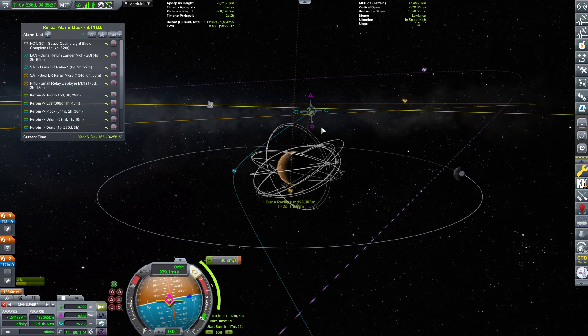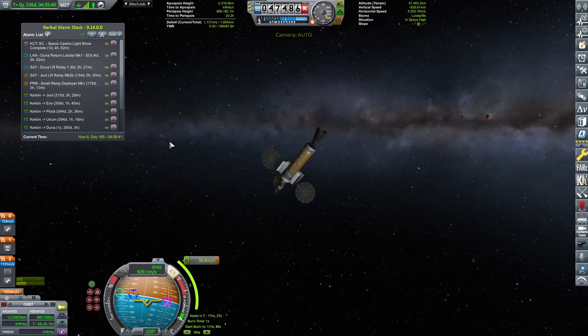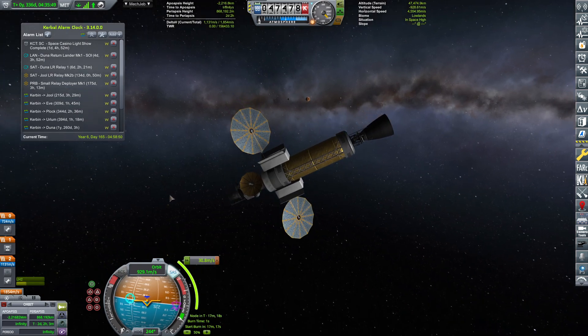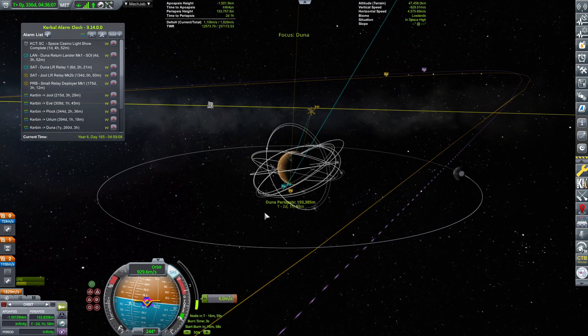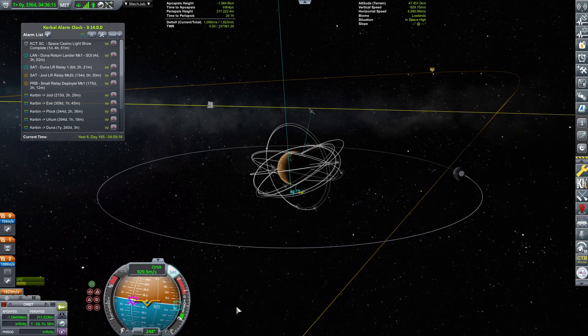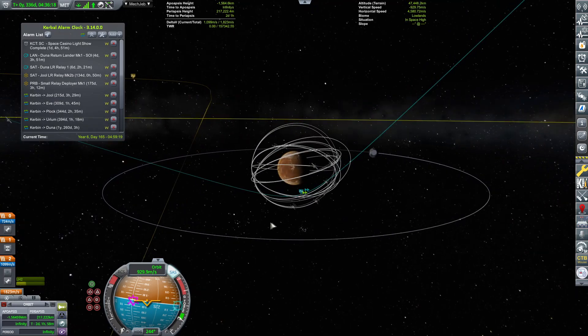I want the Duna periapsis to be around 200 to 300 kilometers. I started to burn already because we're pointing in the correct direction, and the sooner we burn, the less delta-V will be required to achieve the desired orbit. There we go — a 217 kilometer orbit.